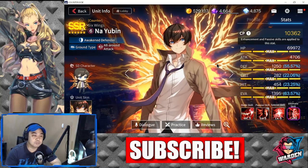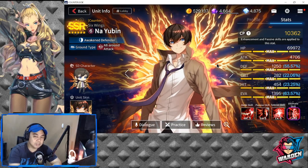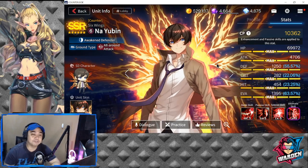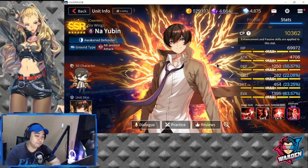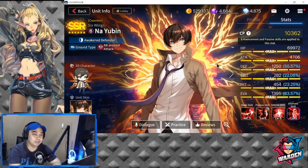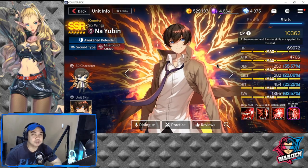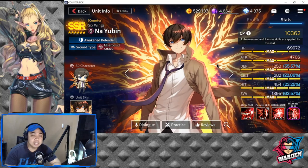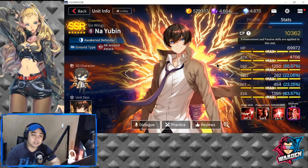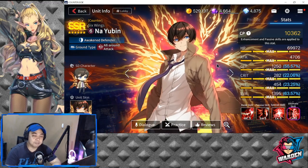His last strength is his evasion — he is one of the top as well, rated high at 1,395, which is 63.57%. This is actually crazy because you don't really need to buff him for evasion, but it would contribute to his survivability. His weakness is both his crit and his hit, which are both low. Crit is at 282 at 22.06%, and hit is at 454 at 23.25%.